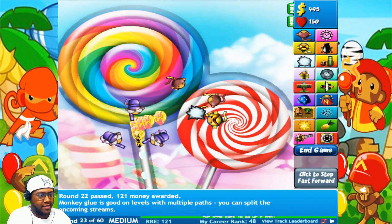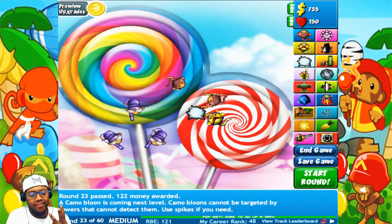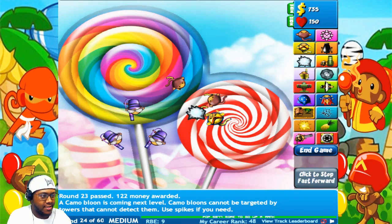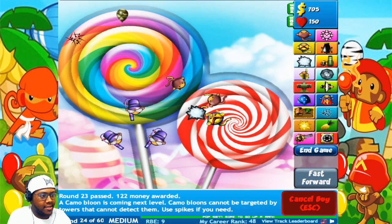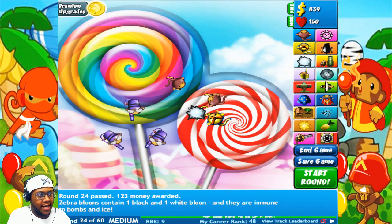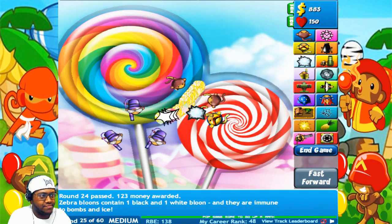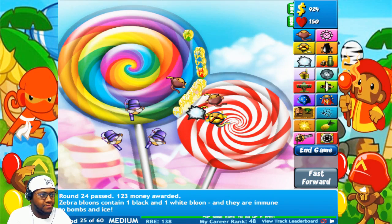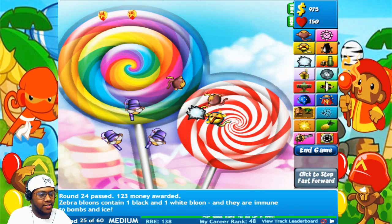This is gonna get us pretty far until the camo ones. I forgot — it's actually three balloon types to worry about, not two. The camo balloon just went by and none of my towers are attacking it, so I have to put it down myself to pop them. It's gonna be a whole line of them in a couple of rounds. I have to pop it to cause the chain reaction, and then all the towers start attacking and popping the other balloons.